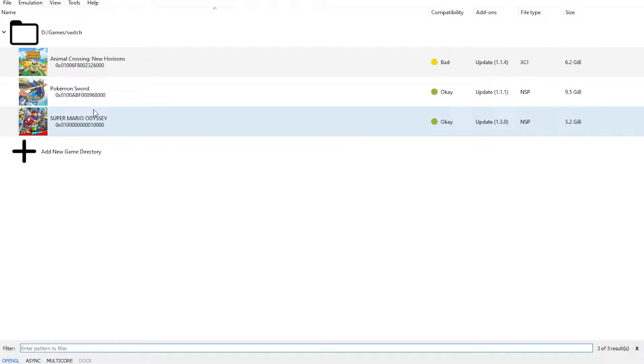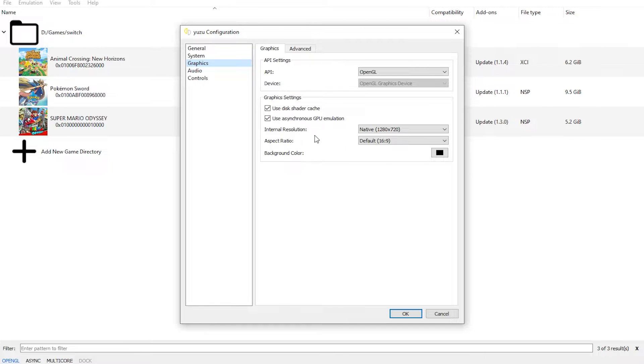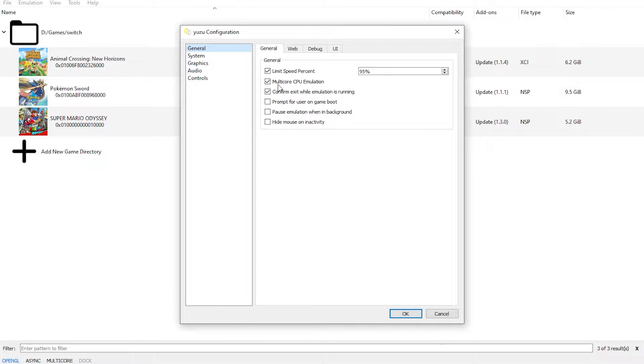Today we'll be testing Super Mario Odyssey on the Switch emulator Yuzu, on the Early Access Build 603. You can only get it if you are on Patreon. So these are the settings that I am going to use, with of course the multi-core CPU emulation — it really helps.